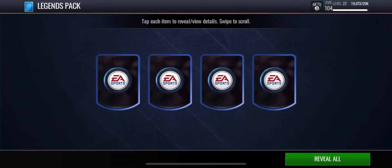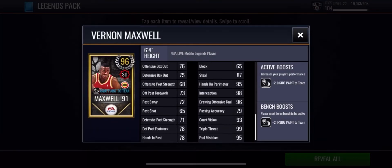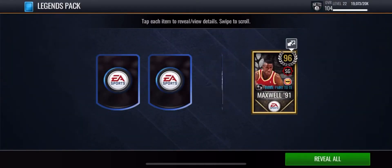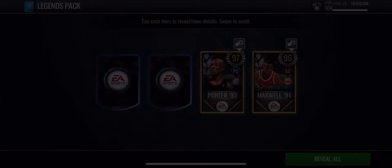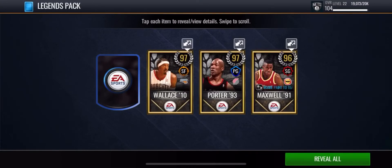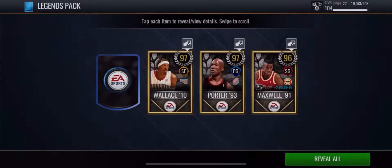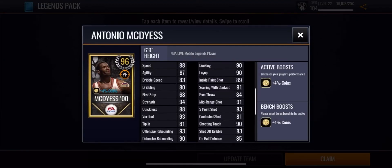We do get four players. Starting off on the right we got Maxwell — he has some pretty nice stats for 96 overall, he also got a two inside painted team which is not bad at all. We got 97 overall Terry Porter, he has some 100 overall stats. We get a Gerald Wallace which is not bad at all, and we got 96 overall Antonio McDyess.